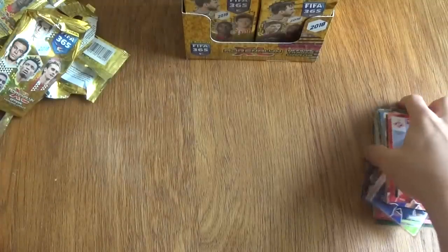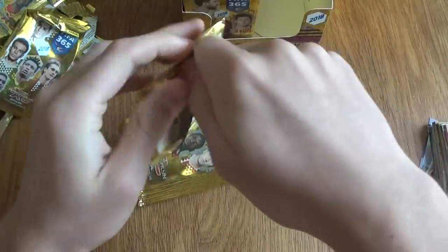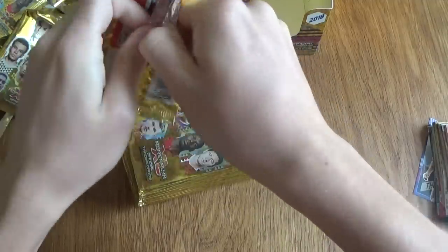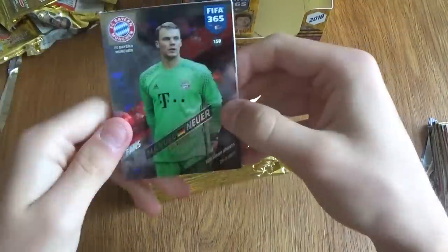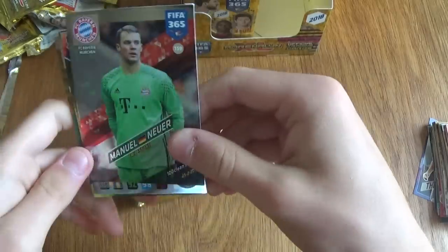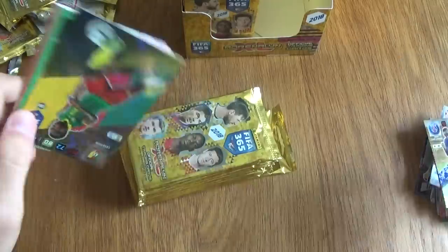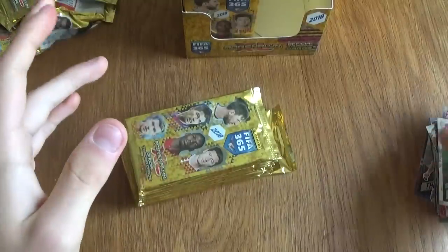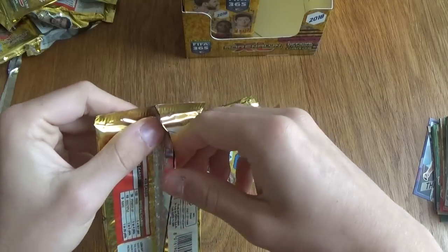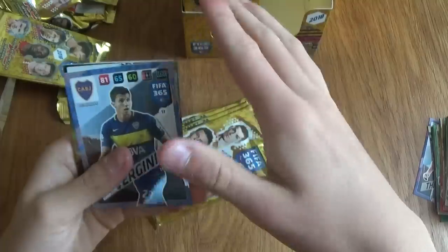I'm not going to spend too much time on one card because there are 36 packets to open in one video, and I understand not everyone wants to watch a full 30-minute video. I'll try to show you everything as fast as I can. Starting off with a shiny — we've got Manuel Neuer, and that could be three shinies. Fans, 100 clean sheets, Manuel Neuer. We've got a Villarreal fans favourite and a Christian Basoglu fans favourite. Three shinies in one pack — usually when there's three shinies you get something extremely special, but not in this case. I'm looking for those extremely rare cards — the Masters, the Legends.